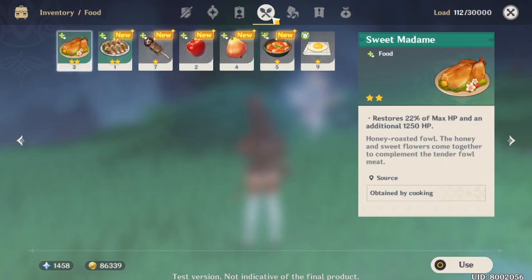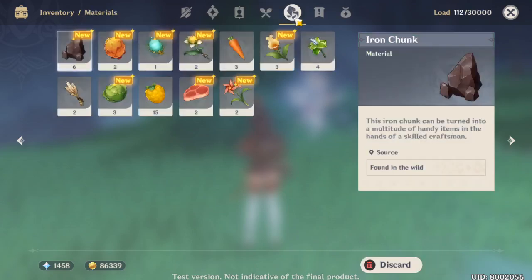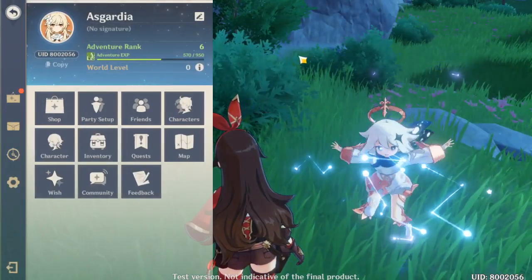Also, there is food. From what I have seen so far, food is really important in this game and cooking in general. Literally, you can gather many, many items while you explore this beautiful world. You can restore your HP this way by using food, and you can cook some food for yourself, of course. There are different items in the inventory.